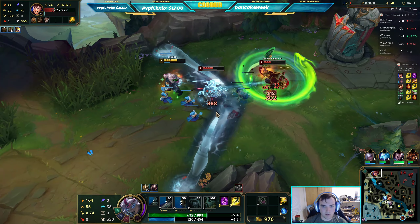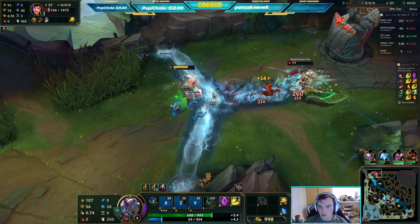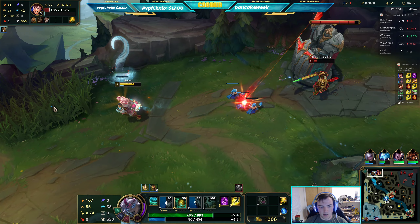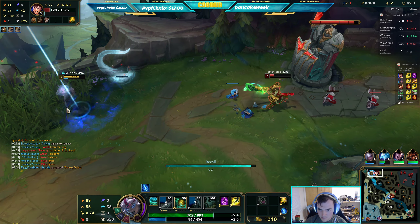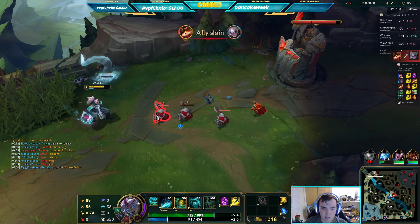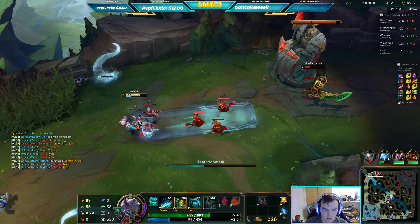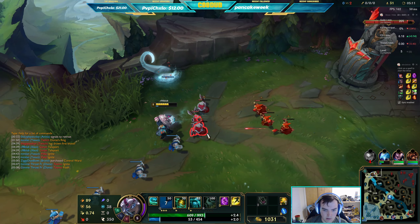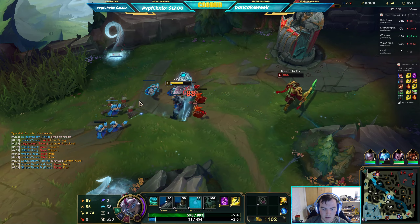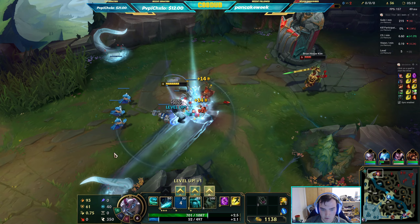What you want to be doing — hit your E and then nearly kill them. You want to have your E in between multiple tentacles. The more tentacles that slam, the more damage it does obviously. I'm playing a little stupid right now, I should not be this far up.